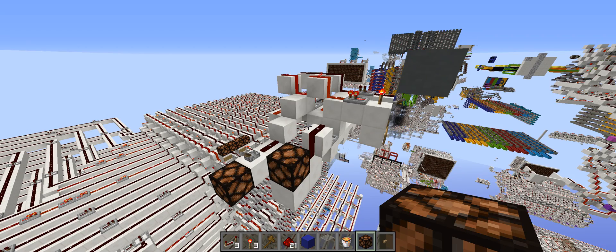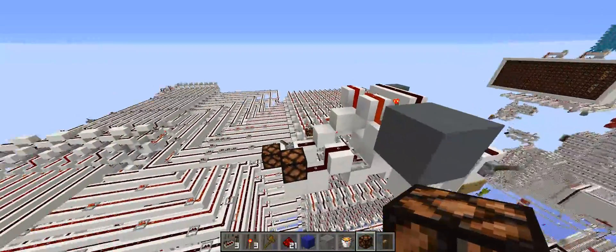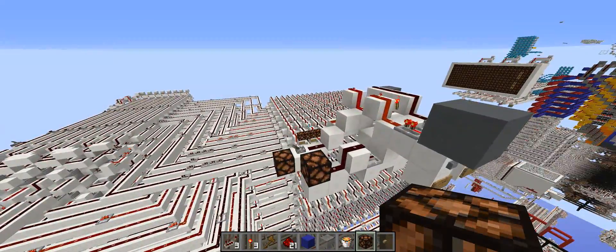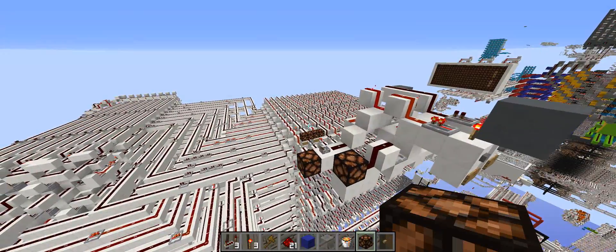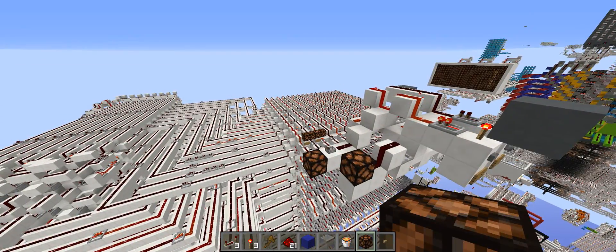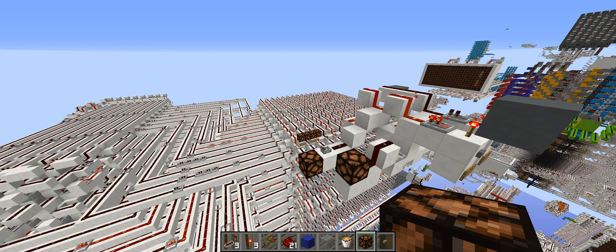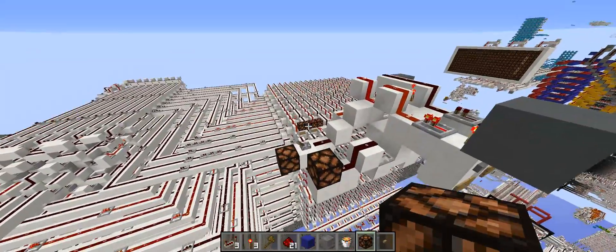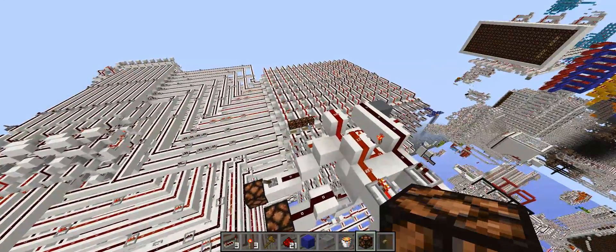Hey guys, so this video is in response to something I saw on the redstone subreddit. Somebody posted some computer RAM that they made — it was a unique design they made themselves, clearly, but it wasn't optimized in any way. It had torch towers and a sloppy decoder — he called it a demultiplexer but it's actually a decoder — so I just want to clear up some things about RAM and show you that there are better designs out there.